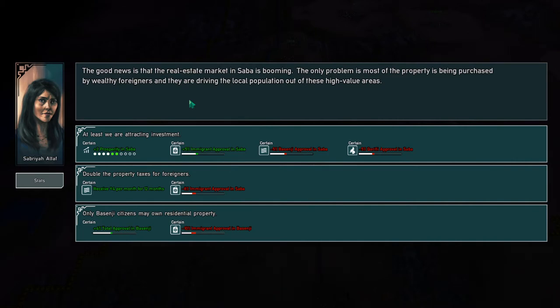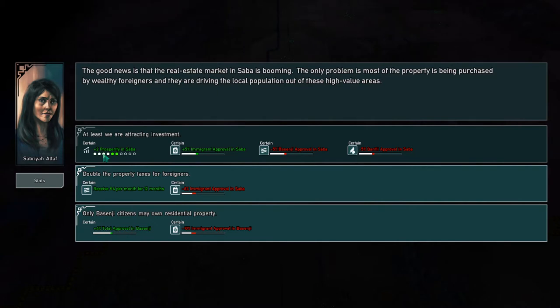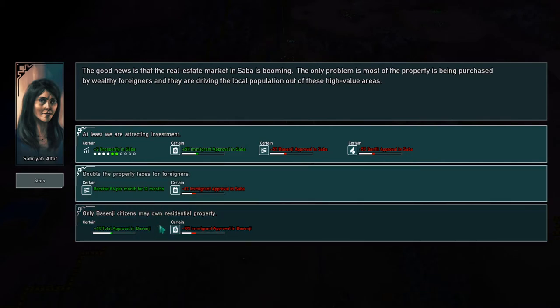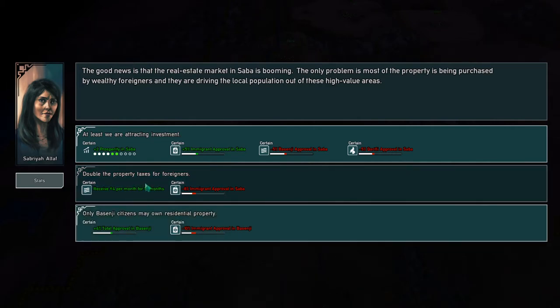The good news is the real estate market in Saba is booming. The only problem is most property is being purchased by wealthy foreigners and they're driving the local population out of high-value areas. We could increase prosperity by two — these flat stat increases across the whole nation are huge. We could get fewer immigrants but get four per month for 12 months, or just get increased approval in Basenji. I think let's do double the property taxes for foreigners because I kind of like the money.